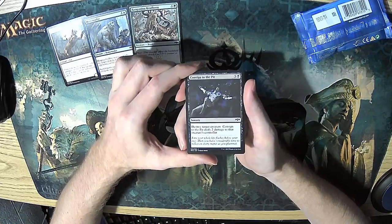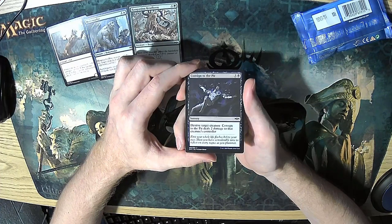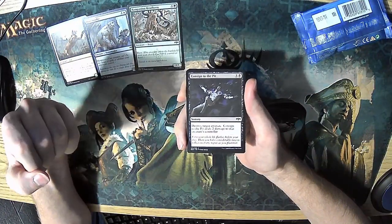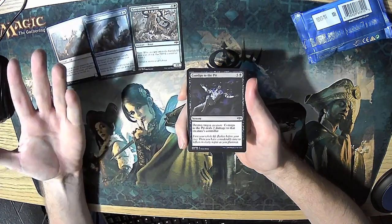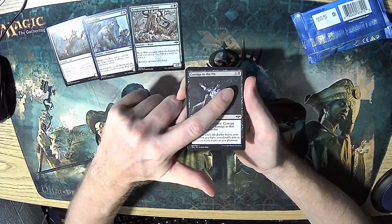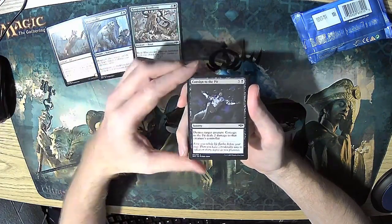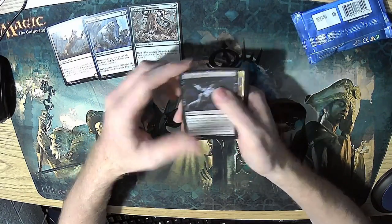Consigned to the Pit is removal, and that's all I can really say in its favor. It is six mana to destroy any creature. Destroying any creature is good, but at sorcery speed, at six mana, that's really rough. It does also deal two damage to the creature's controller, which is fine in an aggro deck, but in an aggro deck you don't really want to be playing six-drop removal spells. This card is basically a last-pick removal — if that's the only removal you can get, well, that's fine. Not a good card.